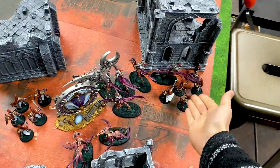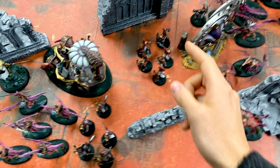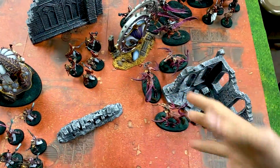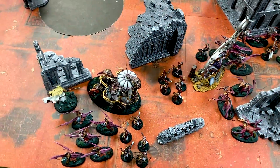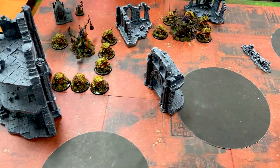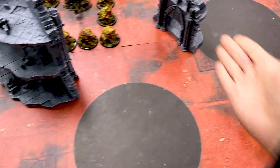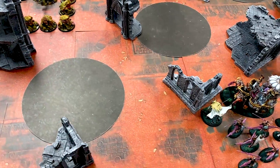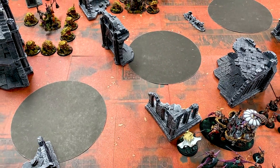I've decided to put the Myrmidesh, Blissbarbs, Lord of Pain, more Myrmidesh, Twin Souls, Claw Spears, Sigvald, and the Fiends all on the board, because Lionel has some Deep Strikers and I want to make sure he doesn't get around back. I'm a battle regiment so I just deployed everything and let Lionel do his thing. His Nurglings have to come in near terrain — they're infesting it — anywhere on the table, nine inches away from me. The big fly guy can also Deep Strike down.